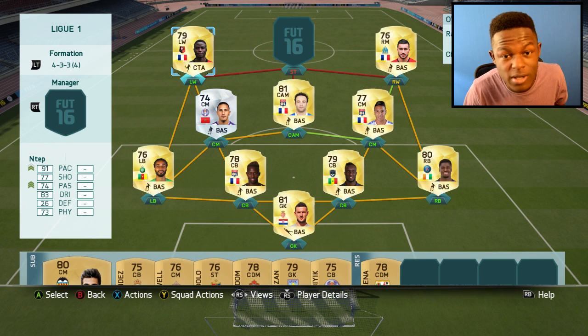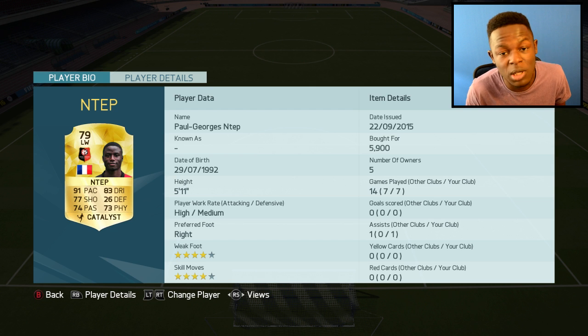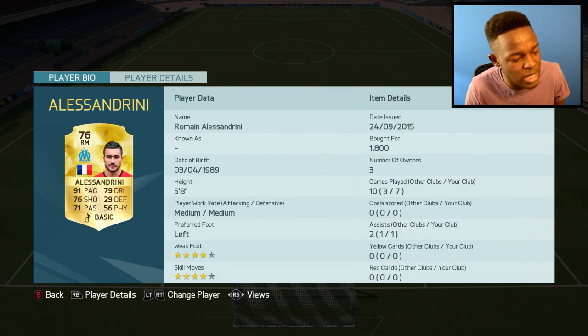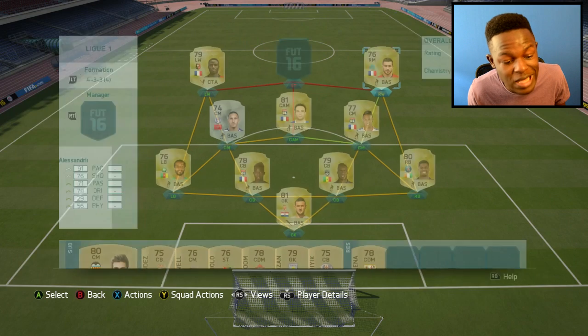My wingers are Ntep and Asalandrini — these guys are both really pacey. Starting off with Ntep: 91 pace, 83 dribbling. He's got 4-star skill moves and 4-star weak foot. Cost me 5.9k coins, which might seem a little high at the start of the game, but his price might change as the game goes on. On the other side we have Asalandrini: 91 pace, 79 dribbling, 76 shooting, which isn't too bad. 4-star skill moves, 4-star weak foot, and he only cost me 1.8k.